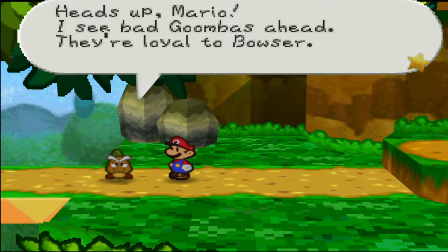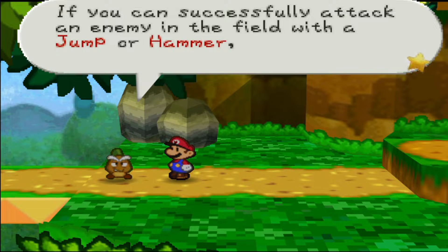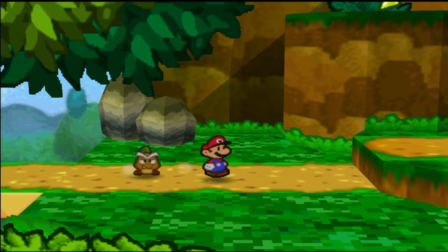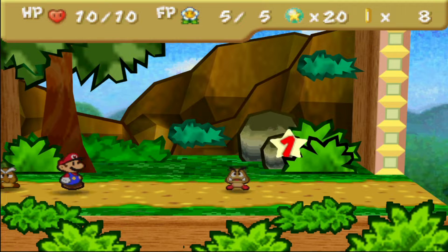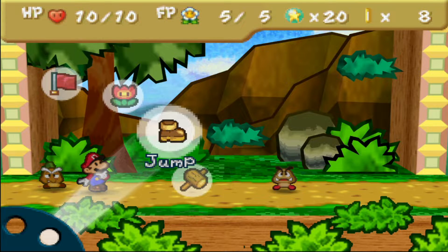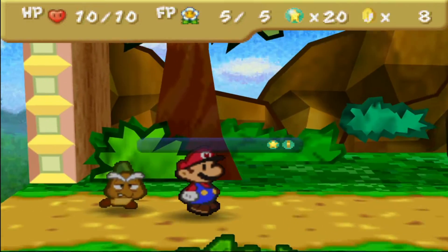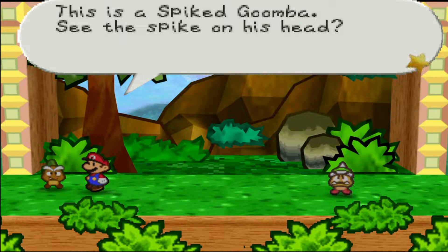Heads up, Mario — I see some bad Goombas up ahead, and they're loyal to Bowser. If they see you, they will attack you without hesitation. You can jump or use a hammer to attack, and you'll get the first strike when you enter into a battle — striking first really helps out when it comes to battling. We already know about that. Let's garrison our first battle out here with a Goomba. Now, we actually do have the items function, but we're not going to use up this Fire Flower right away. This is a Spike Goomba — see that spike on his head? Yeah, we already know about that, so we have to be very careful.